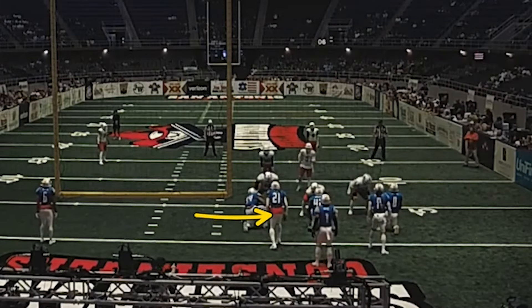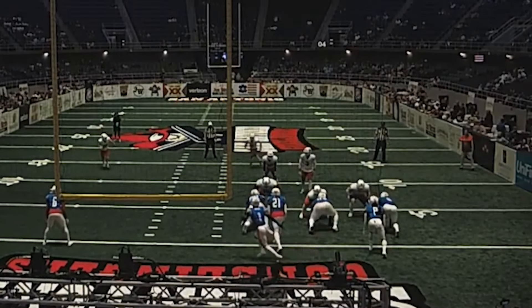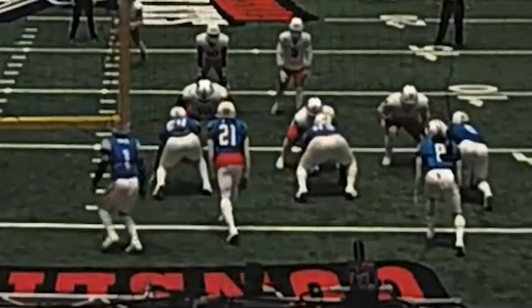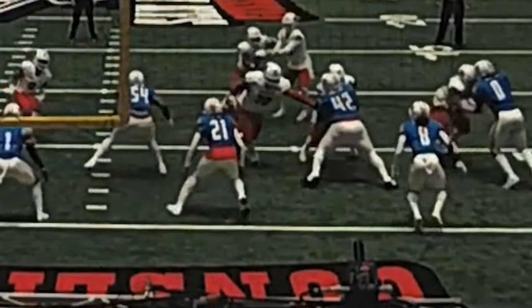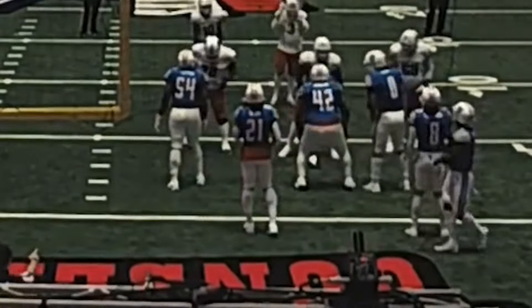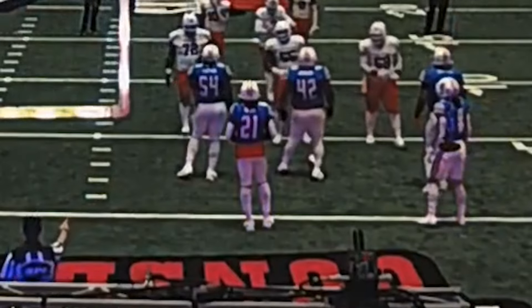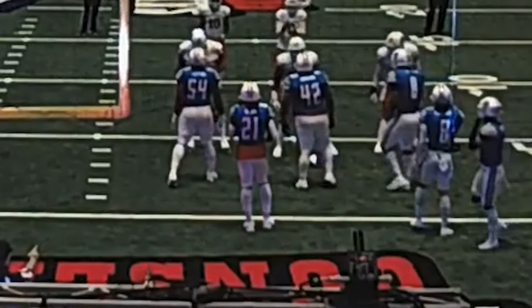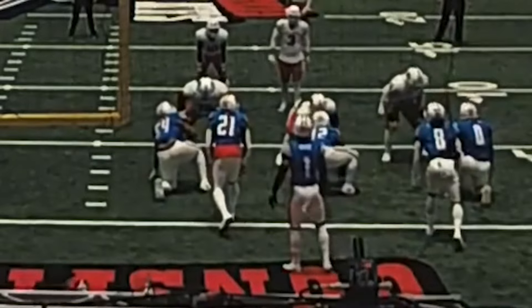Back judge, you've got to assume some of the responsibilities of the umpire when the umpire moves into the offensive backfield. We're looking at number 21 here pre-snap. Where's his right foot? It's clearly in front of the goal line. What do we say? Toes on the line, not foot in front of the goal line. This is an automatic flag. If we went to review, we would easily confirm it on this shot alone. Number 21's got his right foot clearly in front of the goal line.